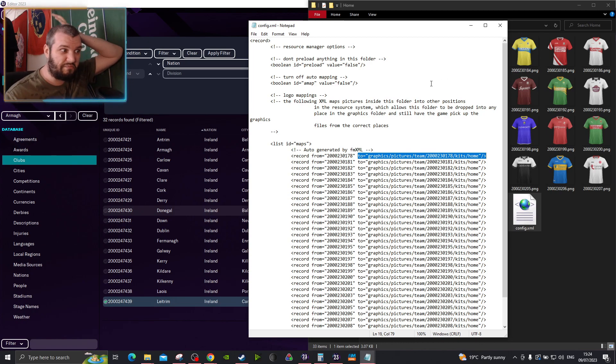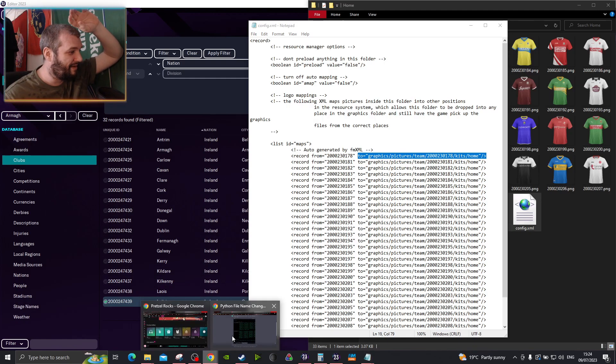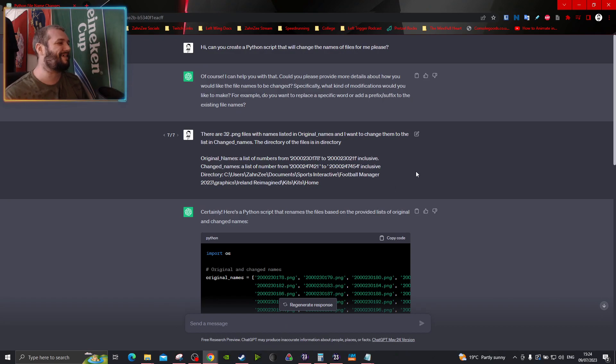So, I thought to myself, how about I just ask ChatGPT to write a Python script to do it for me? And it worked. So, I just said, hi, can you create a Python script that will change the name files for me, please? And it was like, yeah, no bother. Give me the details.